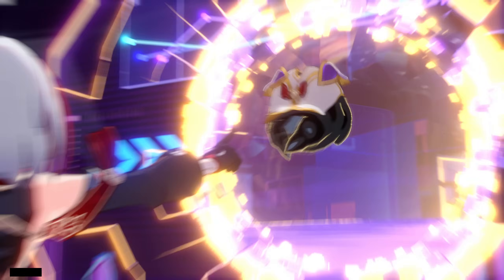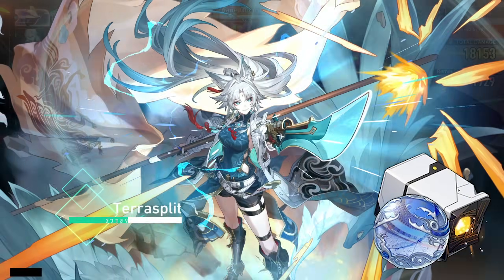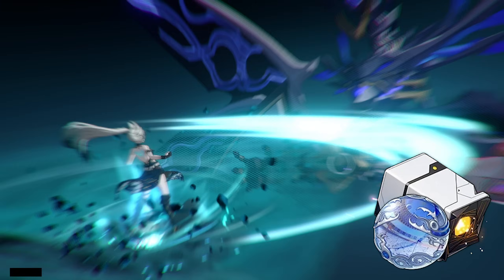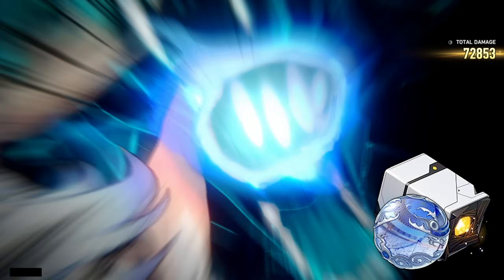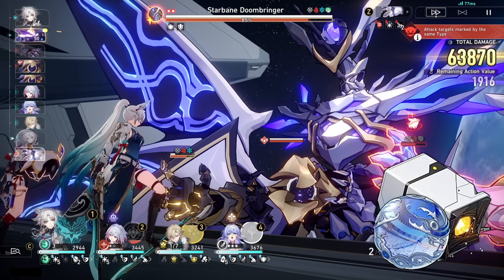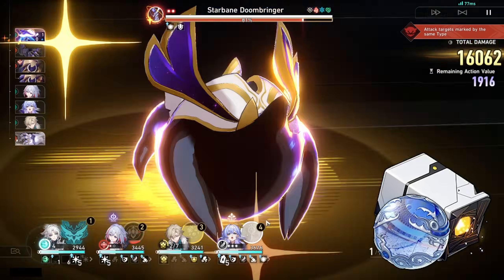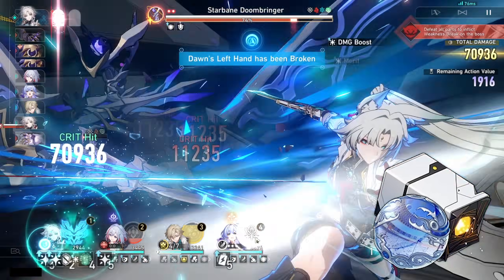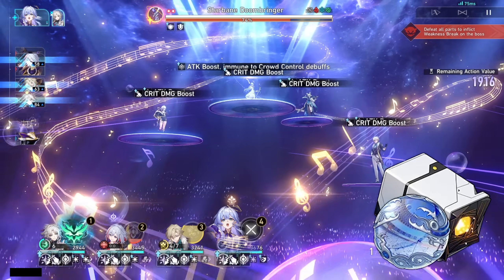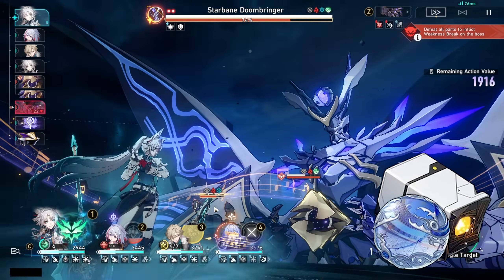For planar ornaments, the best one is the Duran set: when allies use a follow-up attack the wearer receives a Merit stack up to 5 times, and each stack increases follow-up attack damage by 5%. At 5 stacks, it additionally increases the wearer's crit damage by 25%. With a follow-up team and Feixiao especially, it's extremely quick to stack this up — and getting 25% follow-up damage plus 25% crit damage is very, very good. Note that Feixiao herself using a follow-up attack also counts toward the stacks.